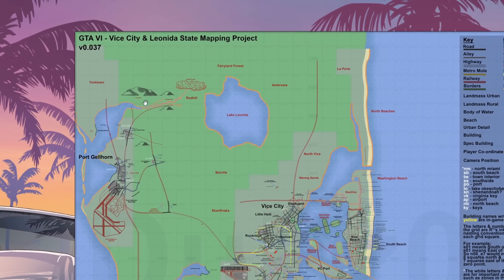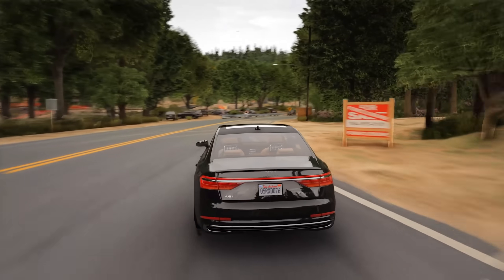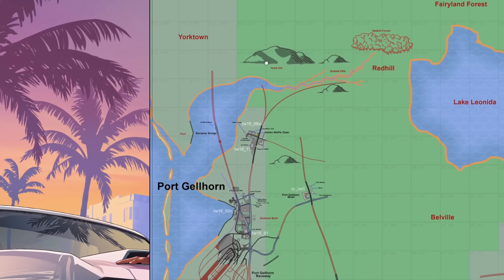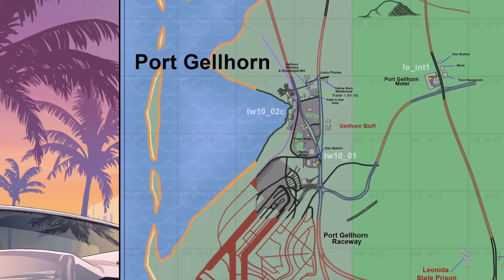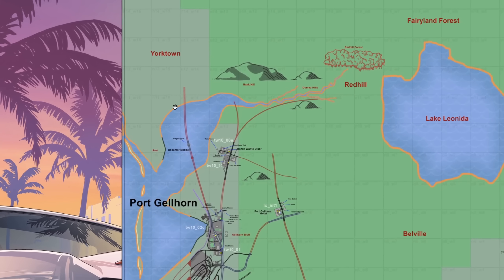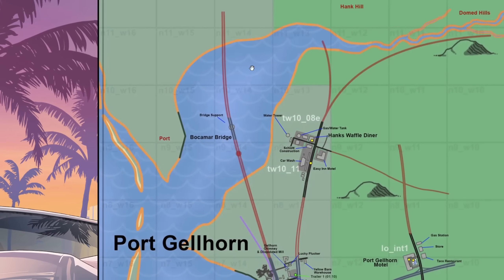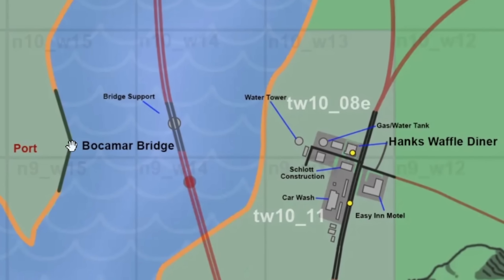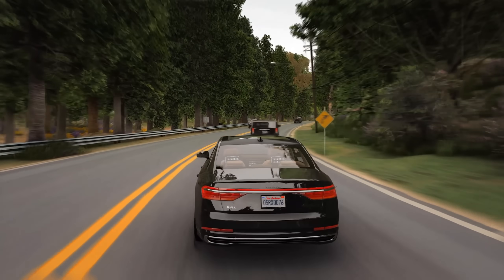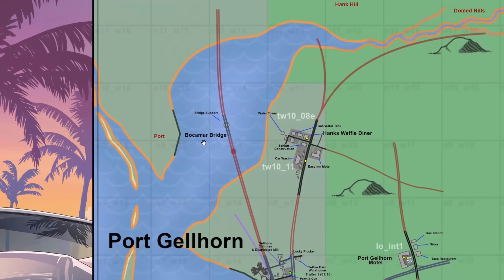The first location we know of is Yorktown, rumored to be the third big city on the GTA 6 map, perhaps based on Tampa. The latest changes to the map may support this. It's still roughly in the same place from previous iterations, however the southern borders of the city have been changed — now there's a gulf or bay area that features a port, as well as a part of Bokemer Bridge.